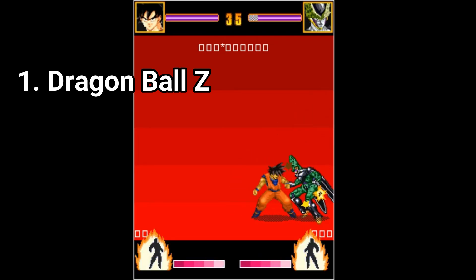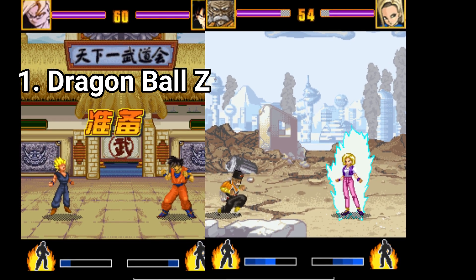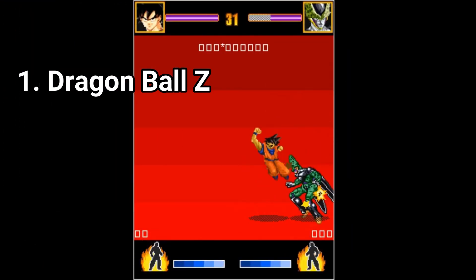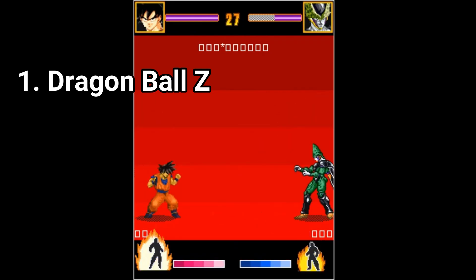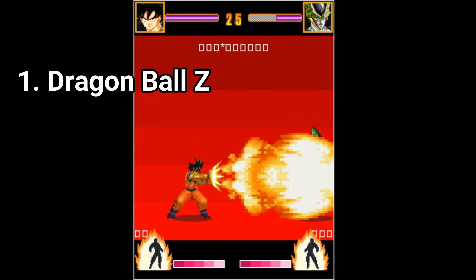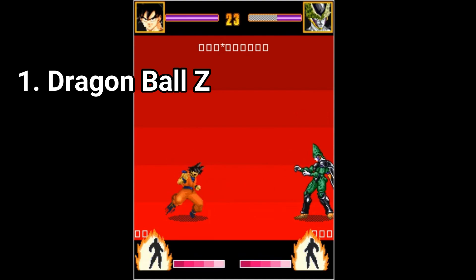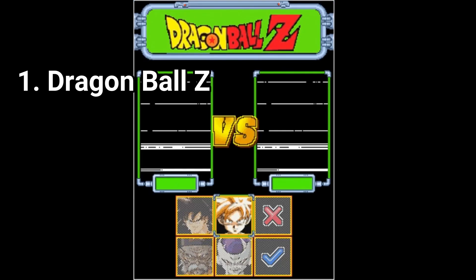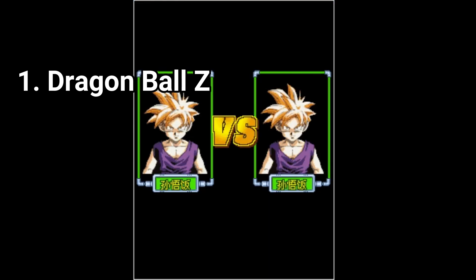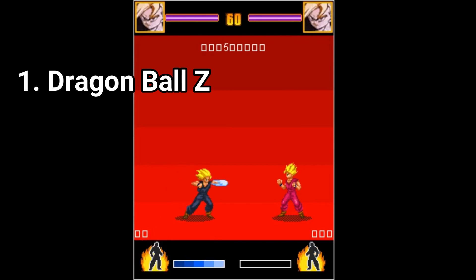But you get more complex locations too. I liked the fact that each character had a slightly different special attack. But for some reason, maybe copyright, the special ki attacks are not blue, but are fire explosions — they look more like explosions than normal ki attacks.